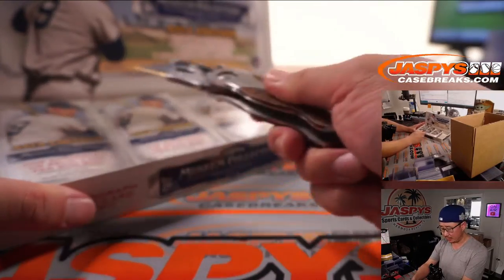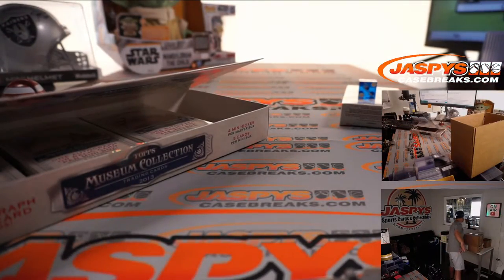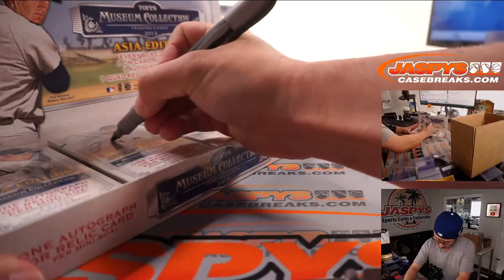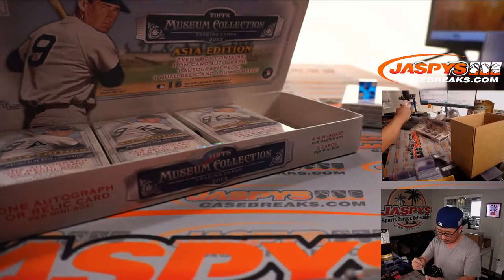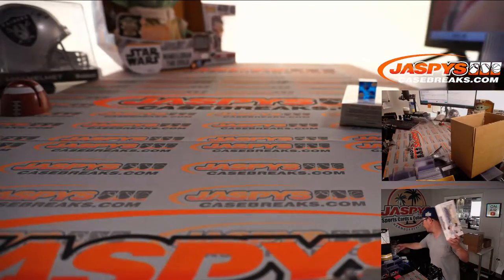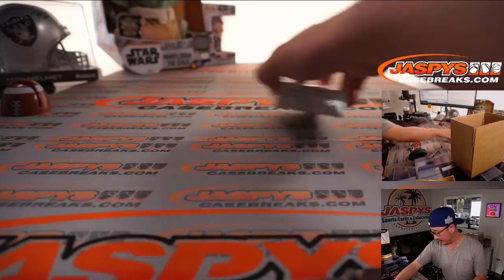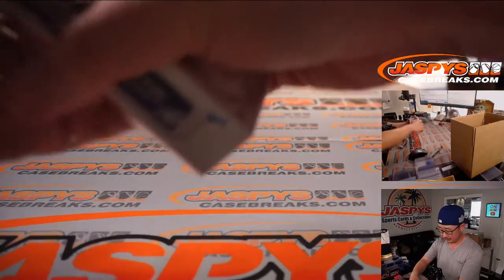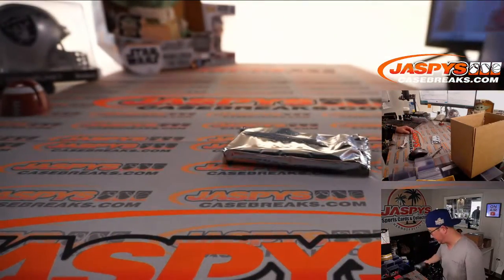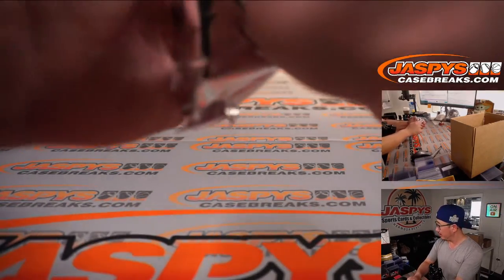Because I think we can run this break back. We'll go 1 through 6 on the dice roll next time. Box ABC. Someone did buy one before I pulled up. I think Asia Edition was just exclusive to the Asia market — kind of like Tmall — maybe some different parallels in here compared to the regular version.